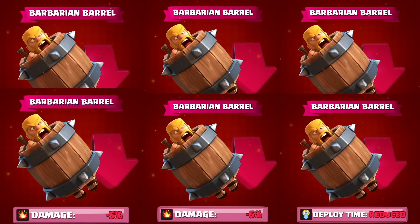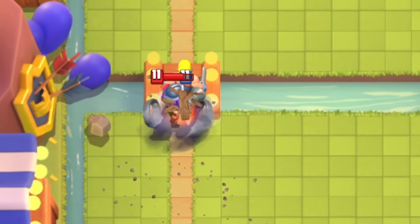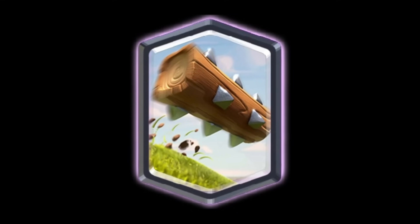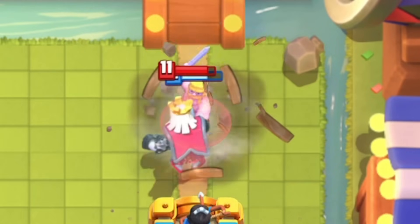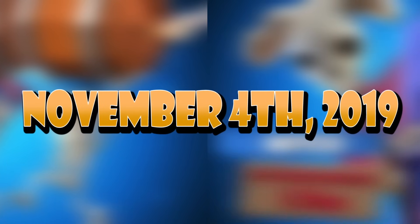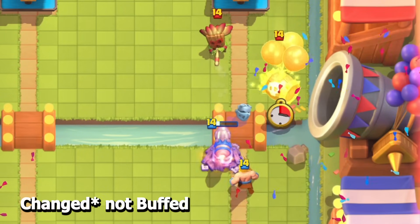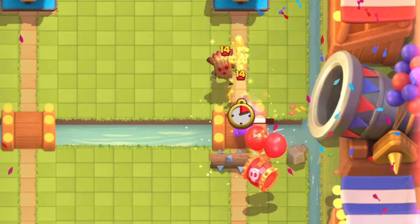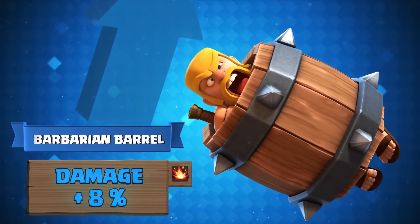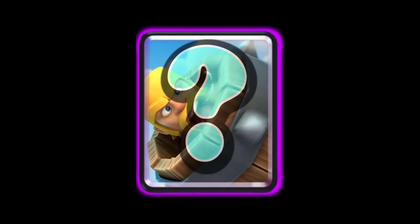The card became useless pretty much overnight. The Barbarian could still be useful sometimes, but changing so many core interactions really hurt the card. Log was once again the superior choice because of its versatility, and Barbarian Barrel became quite a niche card. Three months later, with the Witch and Elixir Golem finally toned down, on November 4th, 2019, the Barbarian Barrel received one final balance change — its damage was buffed again by 8%. It had flip-flopped so many times that it became unclear to some players what Supercell even wanted the card to be.